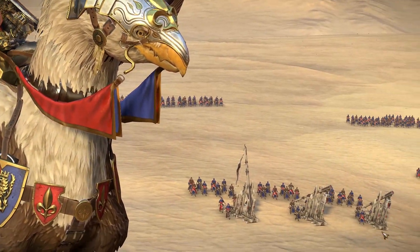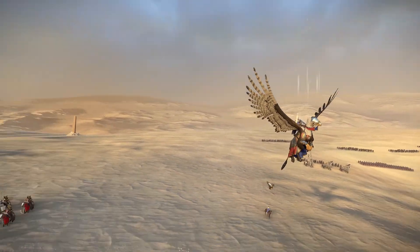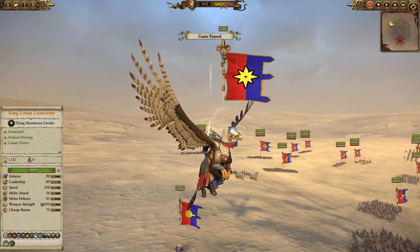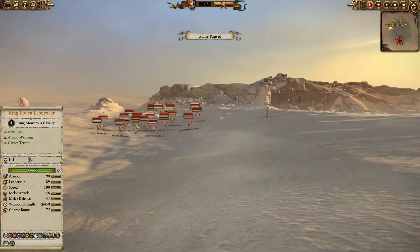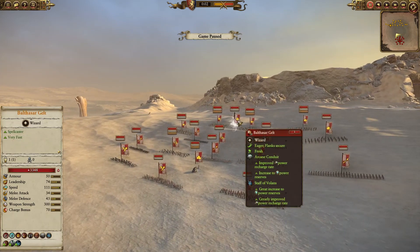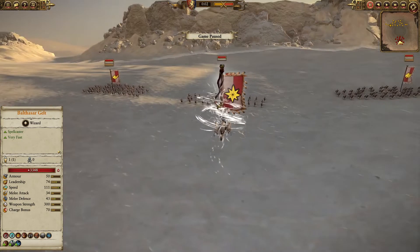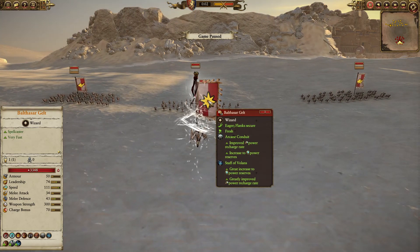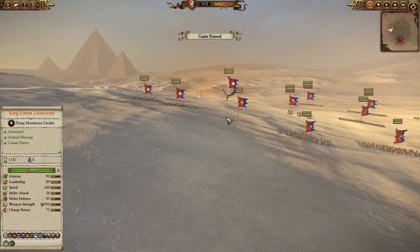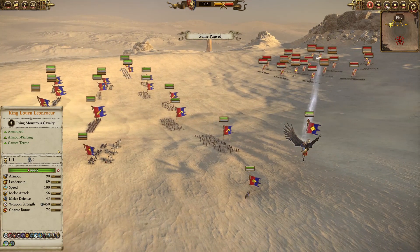Hello guys, Visar here bringing you another Total Warhammer replay with commentary. For today's battle we have the first forces of Bretonnia and their king, King Luin Leon Kerr, on top of his hippogriff. We're going against the Empire who has a really interesting army, led by Balthazar Gelt who has already popped his arcane conduit and staff of Wallenus. This was one of the closest battles I've played, so without further ado let's start the battle.